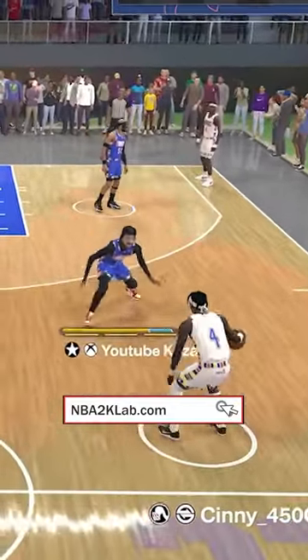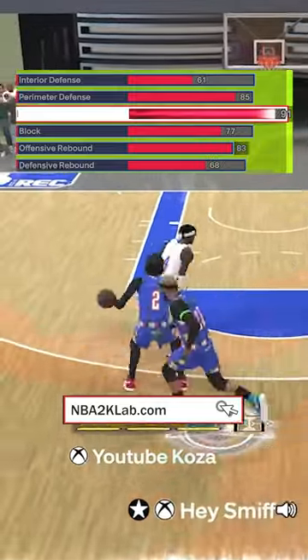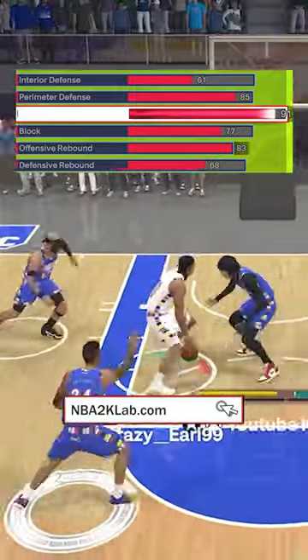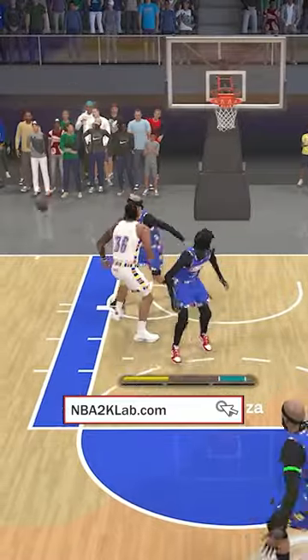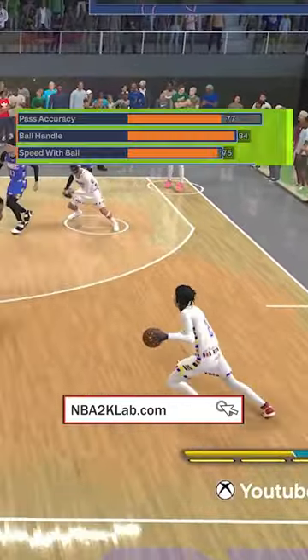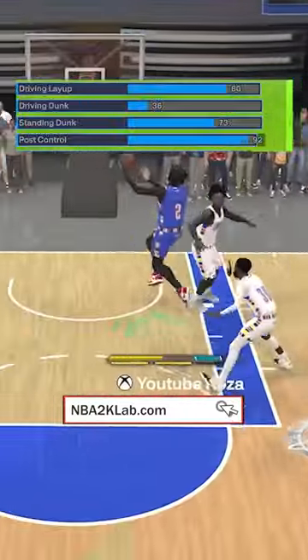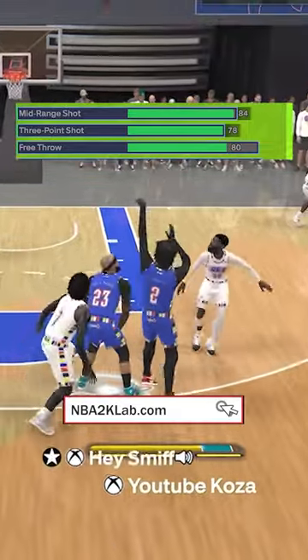This new 6.8 max wingspan build is an all-around defender, having an 82 strength with an 85 perimeter defense and a 91 steal, as well as 77 block and 61 interior for the bronze anchor badge. Moving to playmaking, we have an 84 ball handle and a 77 passing accuracy to be the playmaker for the team. You can get an 80 driving layup for that Jimmy Butler layup package, an 84 midrange, and a 78 three-point rating to hit our shot.